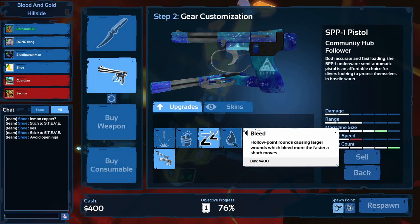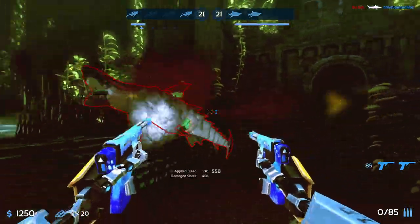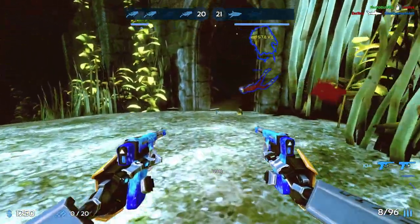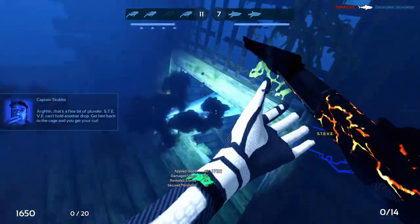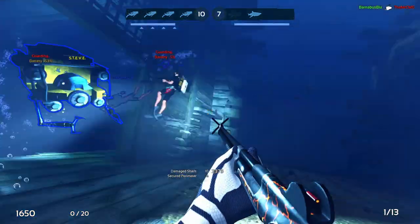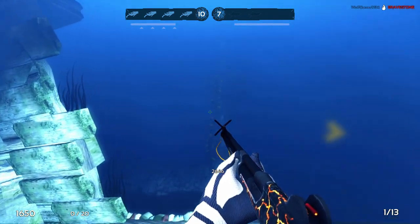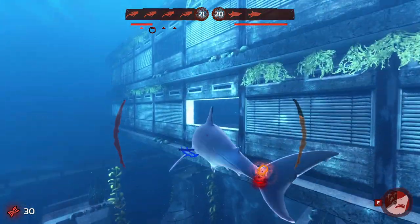Starting us off, we have the Bleed modifier. This modifier does damage to a shark while it is moving. The shark can remove this effect by staying still for a brief period, which seems to be one second from what I've tested. This modifier will also leave a visible stream of blood following the shark. It is not going to be great against every shark, but it will still work against every shark. It is more effective against smaller sharks, and will be the best against the Mako, Thresher, and Blue shark. It is moderately effective against all other sharks, and a little better against sharks like the Tiger, Goblin, and Lemon than something like a Great White.